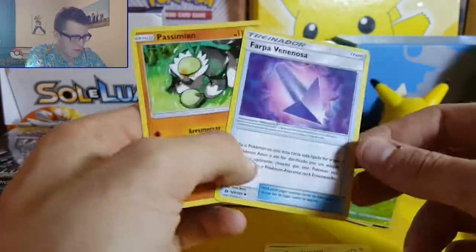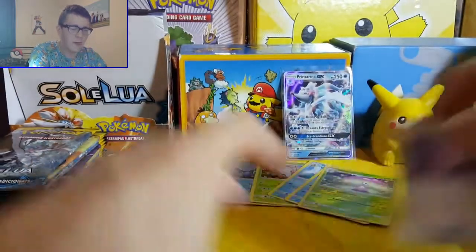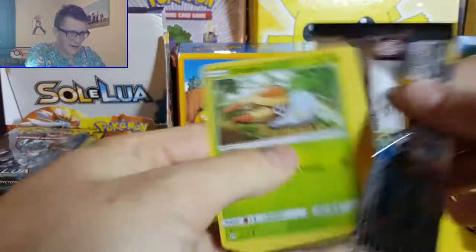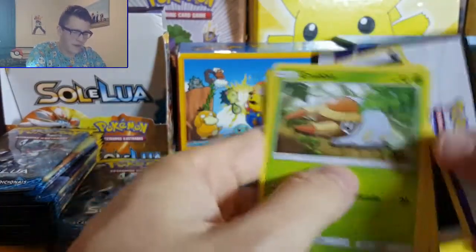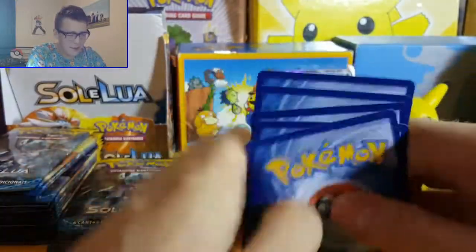Togedemaru, Barpa Venosa - Anapoçimion - Poison Barb for those who don't speak Portuguese. So if anyone ever comes up to me and says 'What's Poison Barb in Portuguese?' I'll be able to say to them: Papa Venosa!